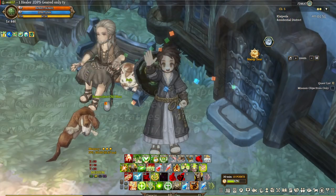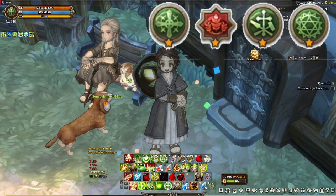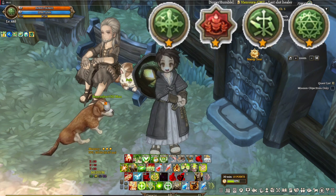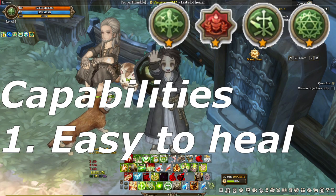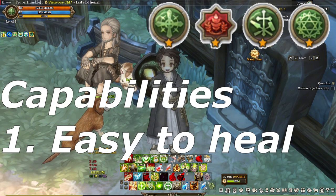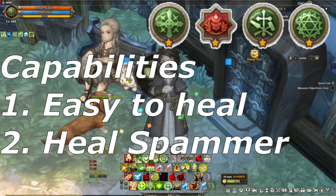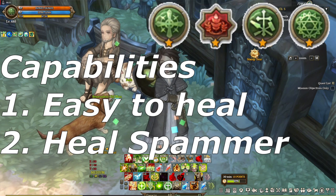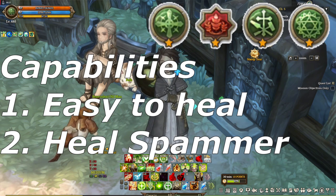And now for our number 2 build — it's Druid, Diev, and Cabalist. Why is this the number 2 healer support build? It's because this is the easiest and most surefire way to spam heal your teammates so that they don't die. I actually call this the heal spammer build. This is what people want — heals — and this provides it at its best. This is the build I recommend for beginners. If you want to heal for your friends, you can start learning with this build.